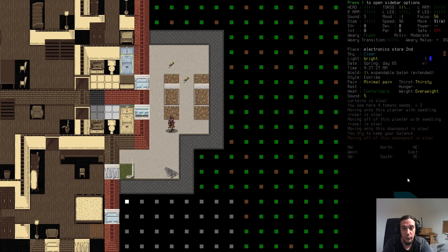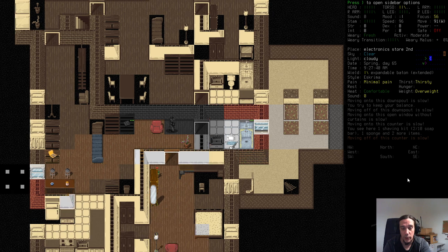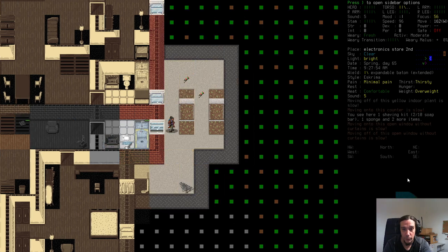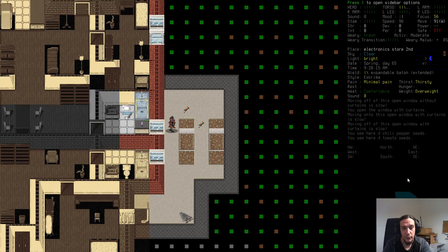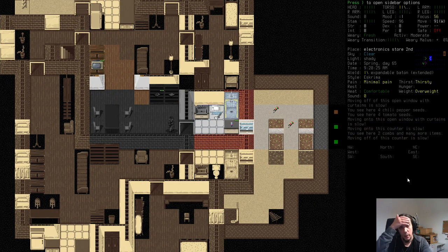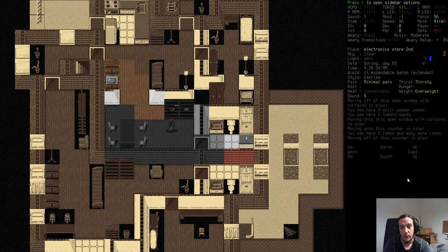My approach will be to use the downstairs area as little as possible, since that's the risky area. We're going to live 90% of our time upstairs. This is possible mainly because of the really nice terrace up here, which allows us to do all our cooking upstairs — brilliant. We'll start by setting up an area to just drop things off: the unsorted area.